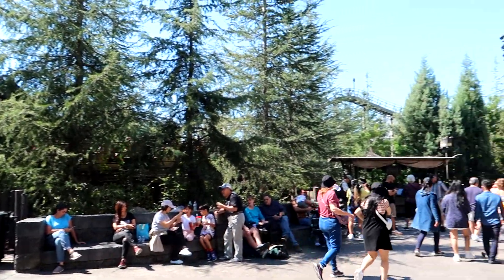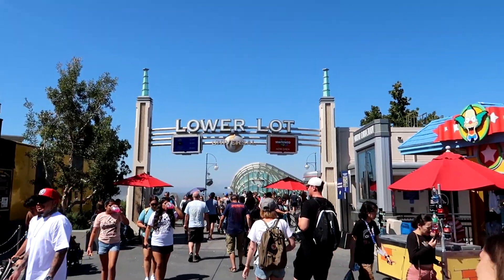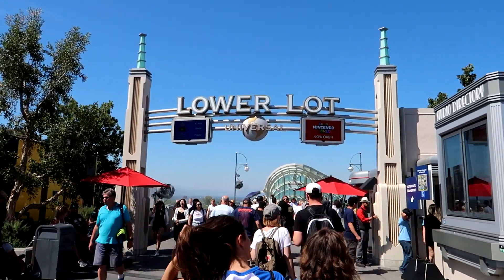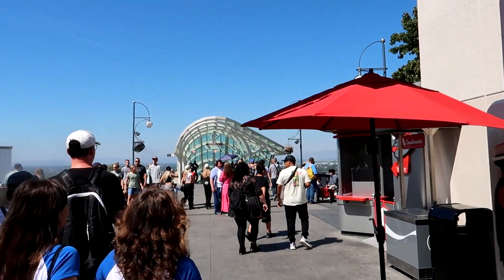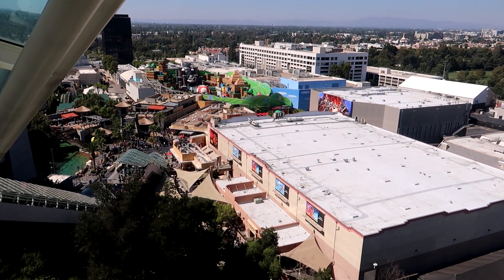A lot of these houses are going to be kind of like when I do the restroom videos — they're tucked away, you know. That takes care of all of the houses on the upper lot. Now we're heading on down to the lower lot to find a couple more of those houses, those elusive tucked-away houses. I think I already know what the phrase is going to be for this video. I know it's been open for a while now, but every time I come to the lower lot and see Super Nintendo World, I always get excited.